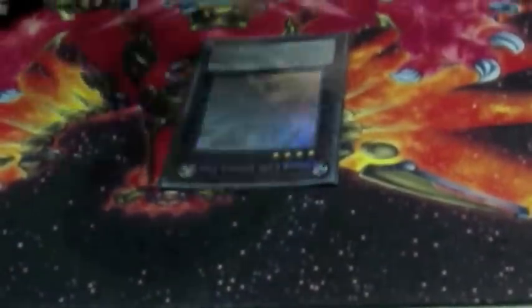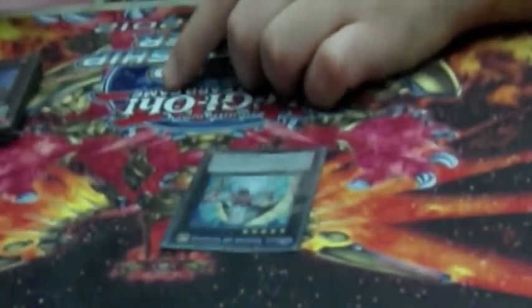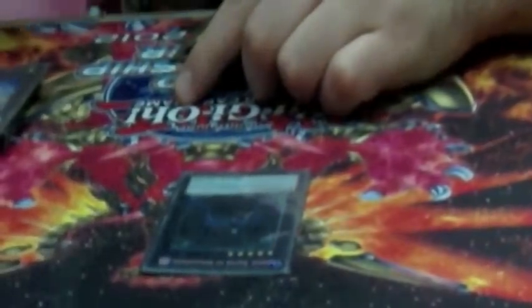One Utopia — just because it's a generic rank 4. Utopia Ray — mind control fodder. He's a really good card, he can create OTKs, he wins games. Tiras — my favorite of the rank fives. Tiras is just an amazing card — he is invincible for the most part, he attacks over things, destroys a card, he gets you a 2-for-1. Really, really good. Adreus — I call Adreus out against Dragons, against things that drop Gorz. Adreus just pops stuff and gives you lots more advantage and options out of bad situations.